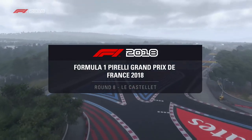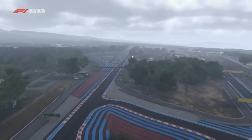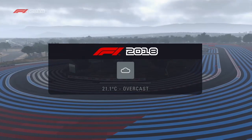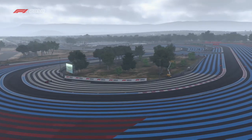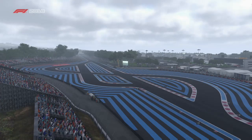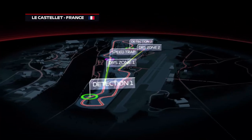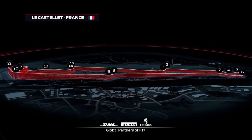Welcome to Le Castellet as we return from across the Atlantic for the 2018 French Grand Prix. The last time Formula 1 cars raced at the Circuit Paul Ricard, Alain Prost took Ferrari's 100th Grand Prix victory and the 42nd of his own illustrious career. That was 28 years ago when half of the drivers on the grid today had yet to be born. The Circuit Paul Ricard — a 3.6-mile track, 25 miles east of Marseille, 15 corners: 6 to the left and 9 to the right, with the main overtaking chance expected going into turn 8. Top speeds today should be around 205 miles per hour.